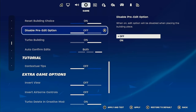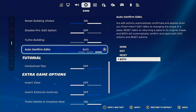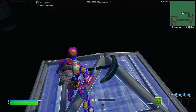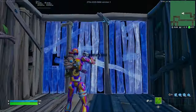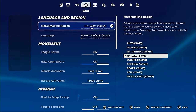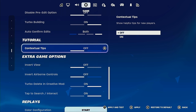Reset building choice I have on. Disable pre-edit option — off. If you have it on, you'll have higher input delay, and you want your edits and builds to work properly. Auto confirm edits — make sure you have it set to both. If you have it on just edit or just reset, set it to both. What this does is auto confirm your edits so you reset and edit much faster. It's just a better setting — take my word for it.